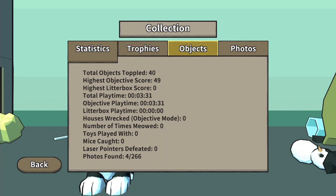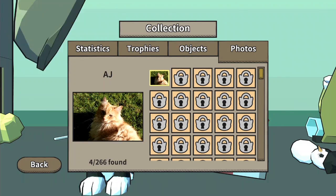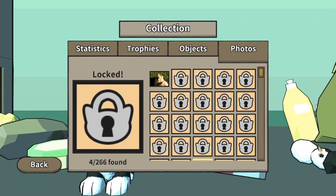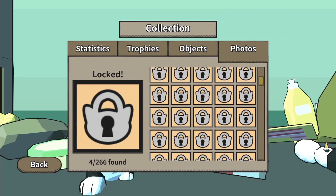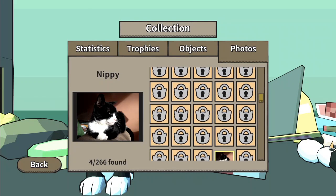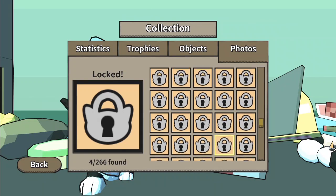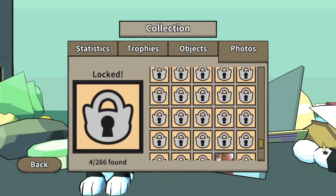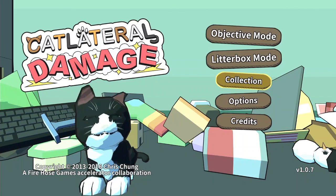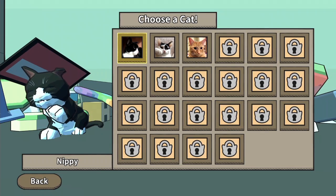Collection. Trophies. Objects. Photos. Look at AJ. I want to see the Samus cat. I bet it's not wearing a Metroid outfit though. Looking for a price — $10. I feel like people will develop this game. Maybe it's all their cats. Samus. I guess that was objective mode. I'm guessing litter box mode is like, let's just fuck shit up.